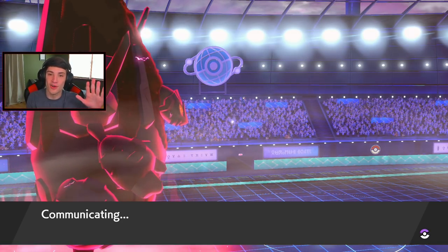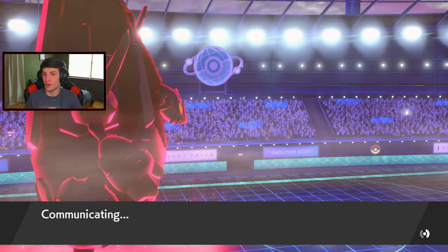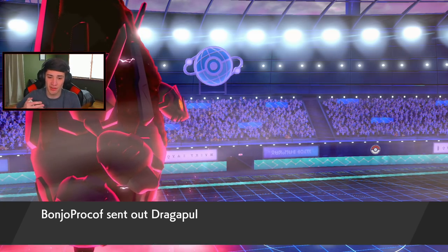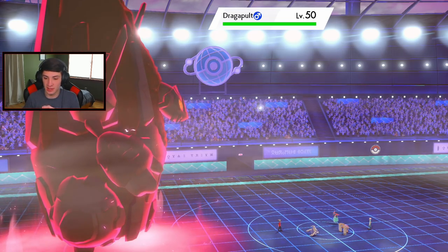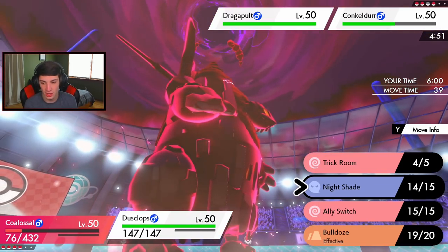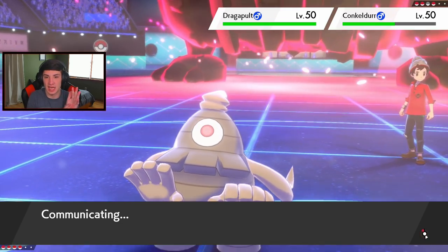All right gamers, we're chilling, we're here, we're going to win this match regardless. I'm sitting there like 'wait, how is he going first?' I'm surprised the Flare killed that - the Assault Vest definitely kept him alive. I definitely see a Max Guard coming out here. Going to Volcalith and then go for an Ally Switch - I think he's going to Guard. Drop the Volcalith on that side and he'll miss a Drain Punch coming over, getting another turn.